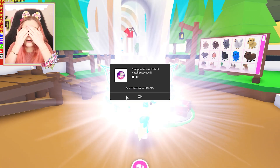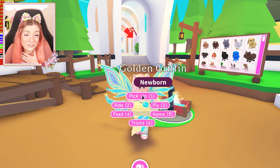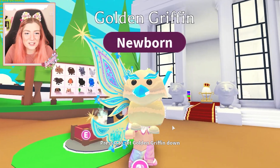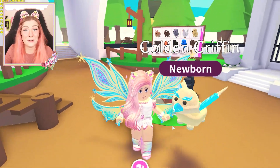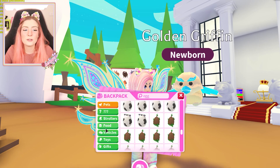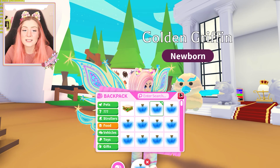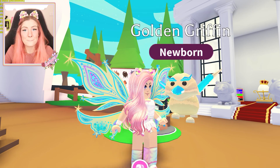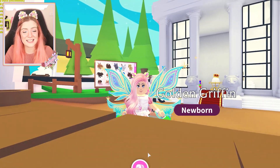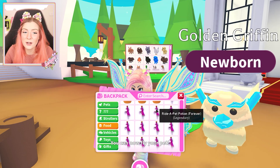I don't really know what I want, I just want something cute. Oh my god — Griffin! Hey little Griffin, you're actually so cool. I kind of love the Griffin because of the eyebrows — the eyebrows are just iconic. What kind of potion should we give him? Definitely a fly potion. I kind of want to make him teeny tiny — making all of my pets tiny little pets is kind of my favorite thing to do.